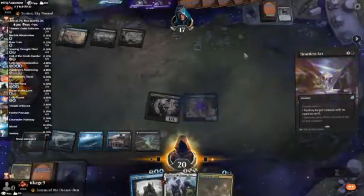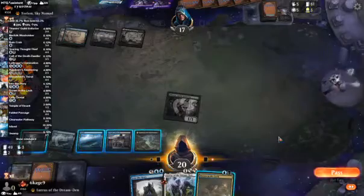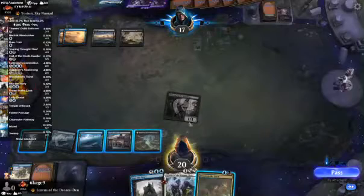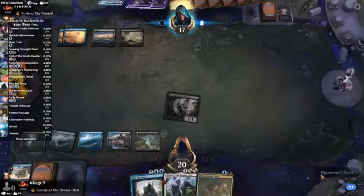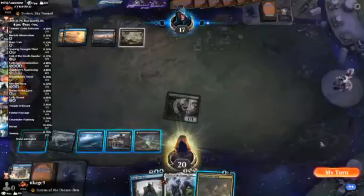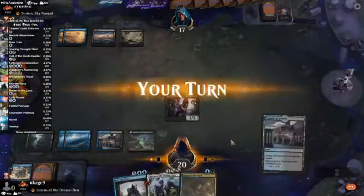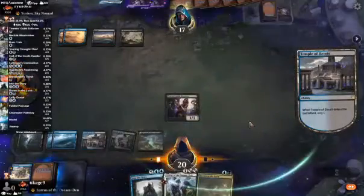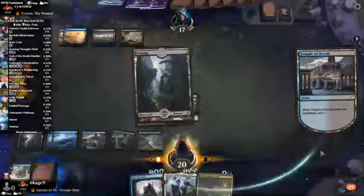They probably wanted me to counter it so they could do something else. And I was just not having it. Temple. How come I always draw both Temples? I don't want another land.